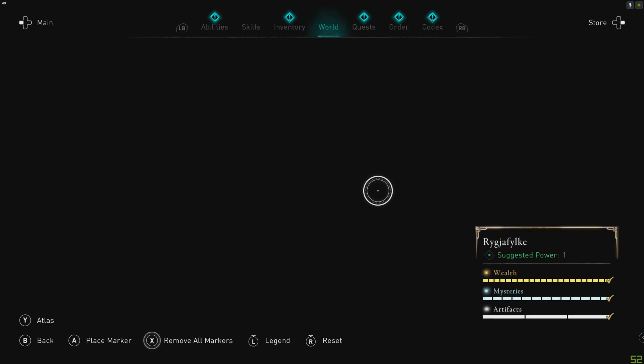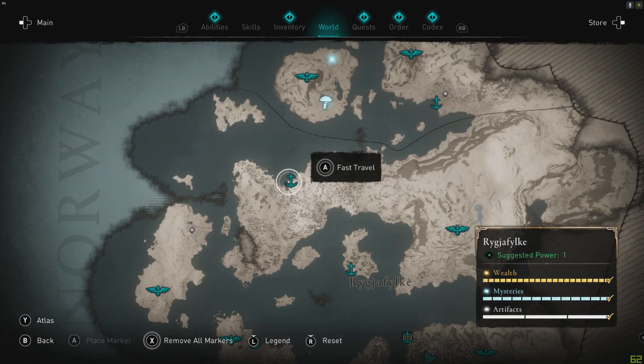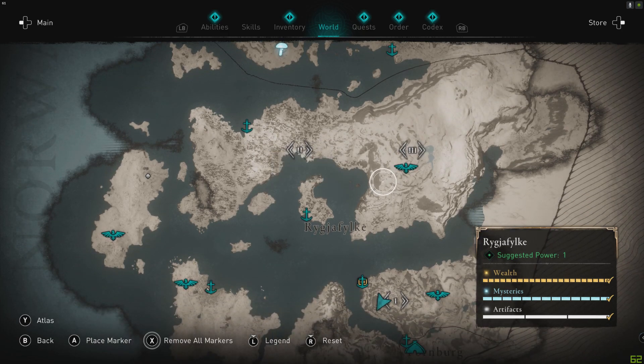There are two spots for polar bears, one with two and one with four. If you just want the map, they are here. You want to fast travel there and then run to that area and you'll find two on the beach. Then fast travel there and run north to that little lake and you'll find four.